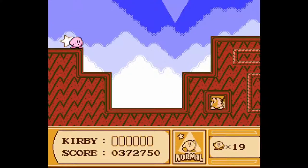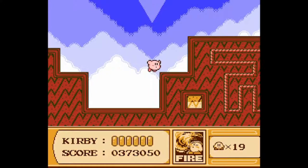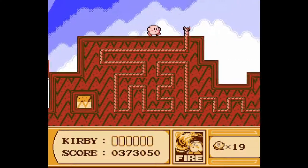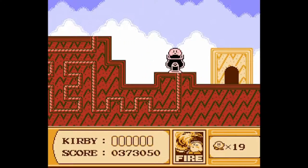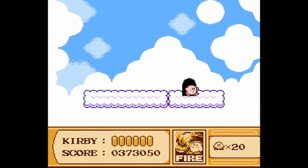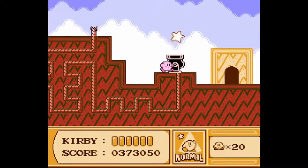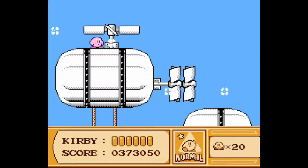Before I start, I gotta lose my firepower up, unfortunately. The reason for it is because I need the firepower up right here for the one single purpose of lighting this fuse. Jump in it, get in the cannon, and wait a few seconds, and... FIRE IN THE HOLE! He gets sent straight up into the sky, and there's an extra life. Literally free real estate.